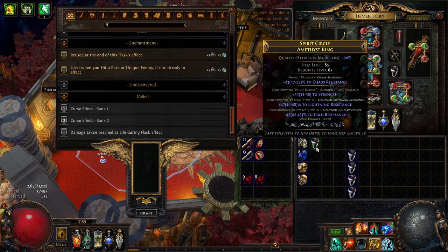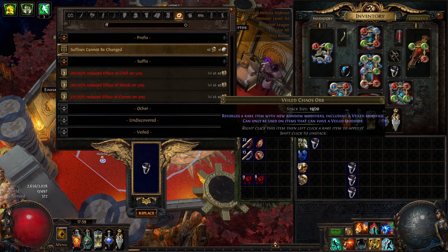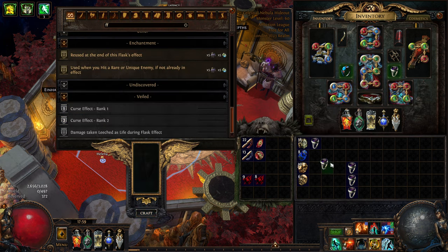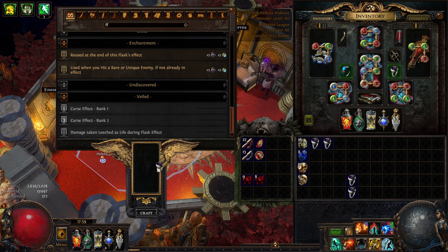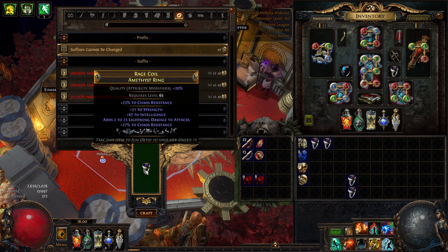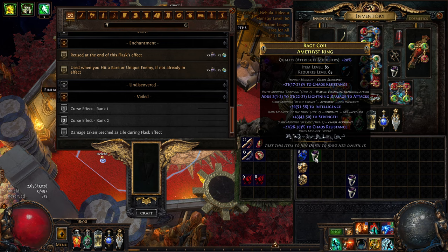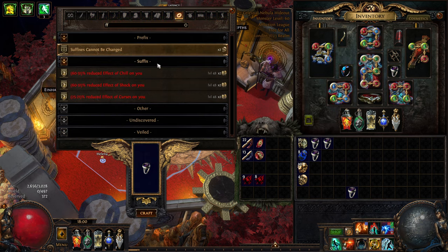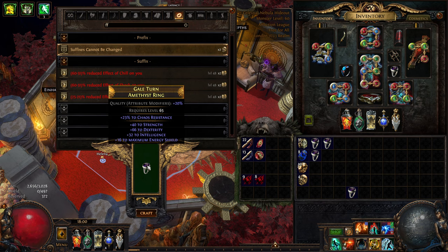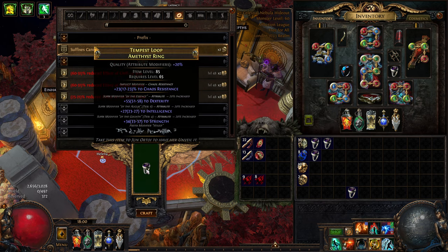You're left with - well most of the time you'll be left with a clean base. Let's see for this. This is costing two div, so essentially your ring has to be worth more than like three div for this to be worth it. Otherwise just craft life or craft minus mana and call it a day if you're not at this stage of doing this.